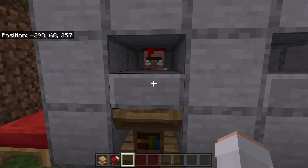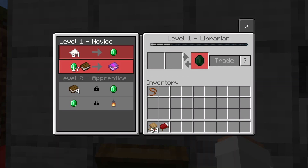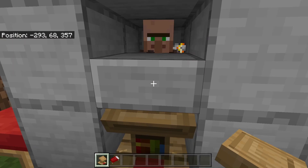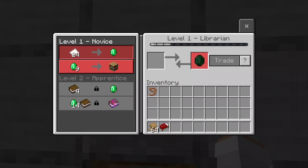If the villager does not link to the workstation, make sure you use villagers that you have not traded with before. Once your villager has linked to the workstation, you can check its trades. If you don't like the trades it's giving you, you can easily reset them — just break the workstation and replace it. As soon as the villager relinks, it will have new trades.